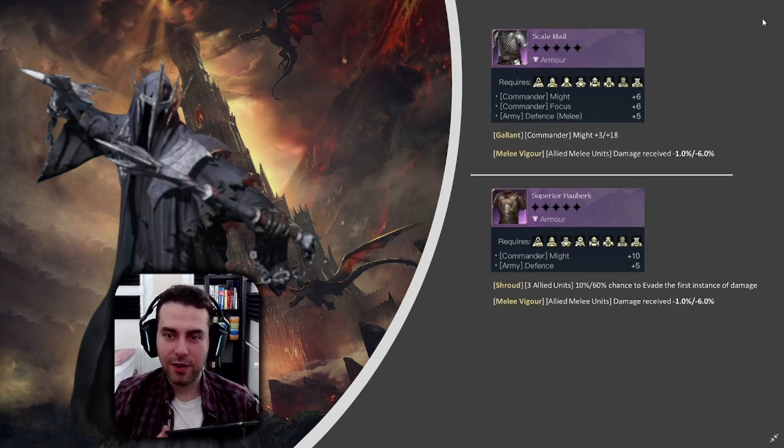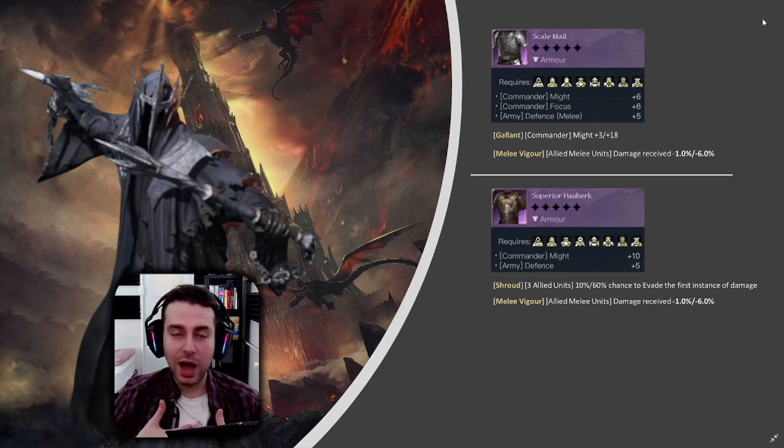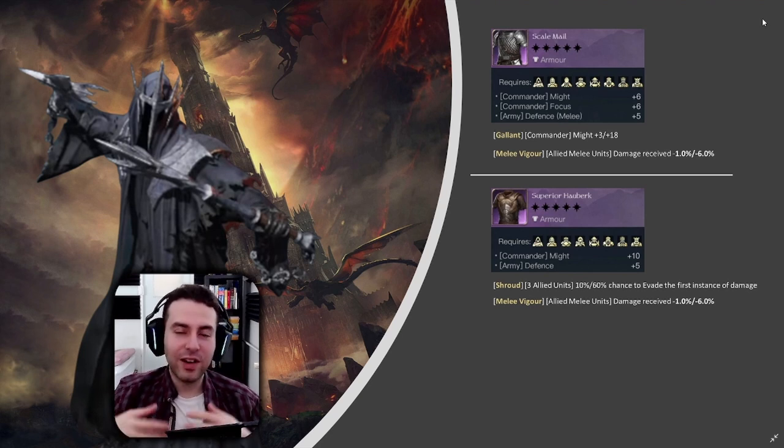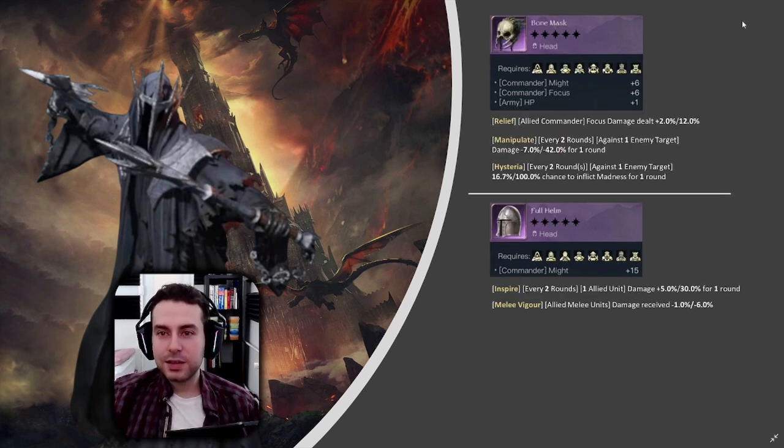Looking at armor pieces, Scalemail is by far the best — not just the best stats but also interesting flavors. I think I would go with Gallon for some more damage overall, but if you want fewer troop losses you could go with Melee Vigor. If you don't have Scalemail, the Superior Hallmark is still a second option. On a role-playing server I prefer Scalemail, but on a non-role-playing server, Superior Hallmark might be better to counter commanders who have fire-dealing troops.